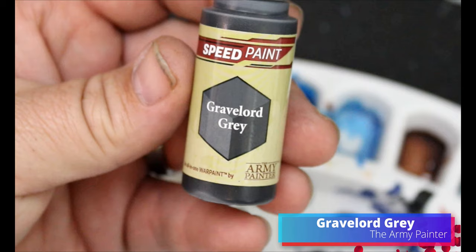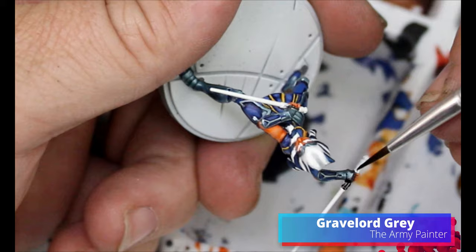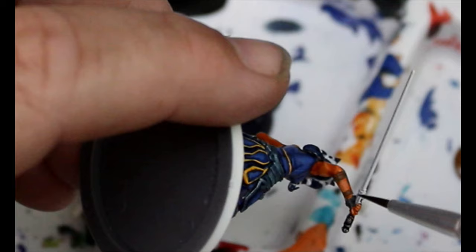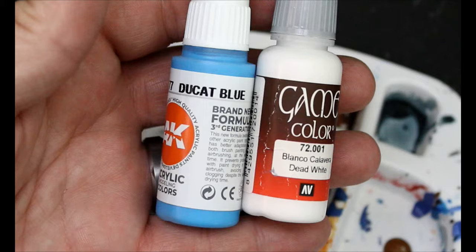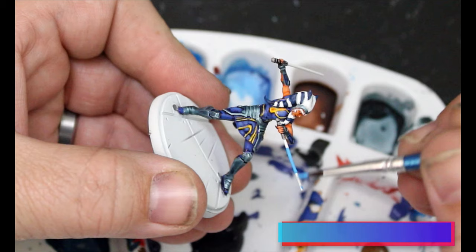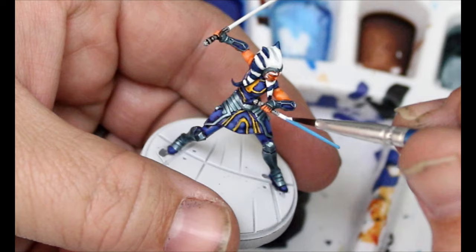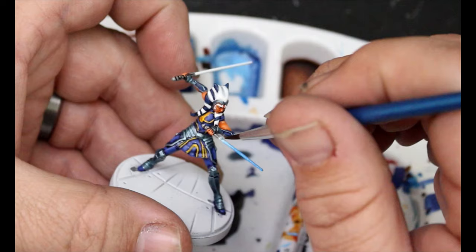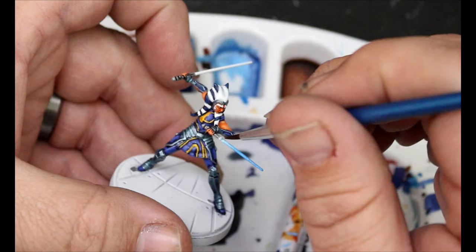We're going to take some Gravelord Grey, and this is just going to go on her lightsaber handles. Then we're going to take some Ducat Blue and some White — putting the Ducat Blue on her lightsaber and the White near the tip, and wet blending those two colors together. It's okay if it's not perfect, but we're going to try and get it as close to a smooth transition as we can.